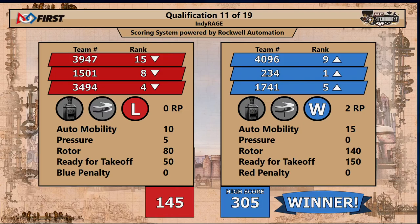Ladies and gentlemen, your winner in that match, breaking 300 points — your Blue Alliance. Blue Alliance scores 305, Red Alliance with 145.